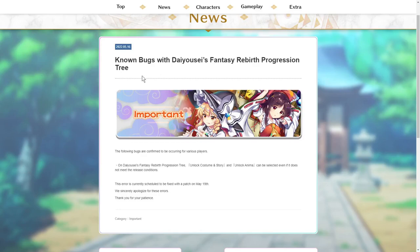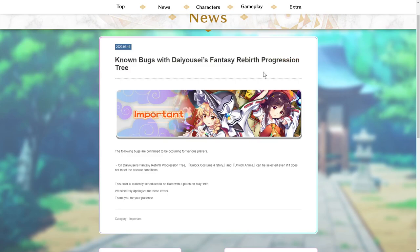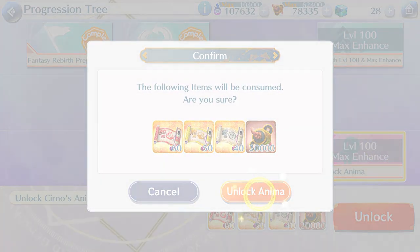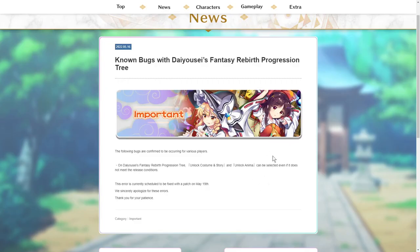What really baffles me is that around May 16th, when the auto-replay targeting bug was live in-game, they made a whole post about a visual bug in Diozay's Fantasy Rebirth 3 — which doesn't affect gameplay at all. Basically there's a button that if you click it will disconnect you, and that's it. So they posted about accidentally adding a disconnect button to an obscure menu, while telling no one about the auto-replay bug that was affecting every auto-replay.